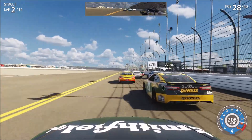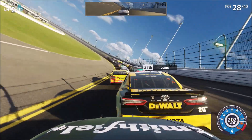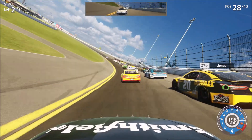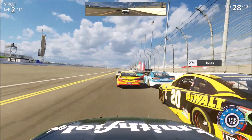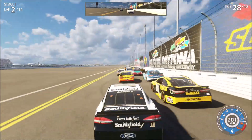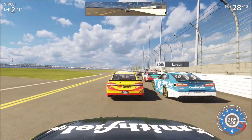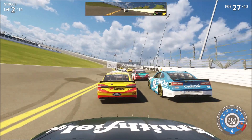There we go, now we got a run. Screw you Jones, I'm looking inside. Almost wrecked it — I moved him out of the way. Actually that kind of helped him. Well, screw it. Side draft — we're going to get the side draft off of Eric Jones. I really don't think that exists in this game, but we can only dream and believe that it's there. We moved up a few positions from where we started.